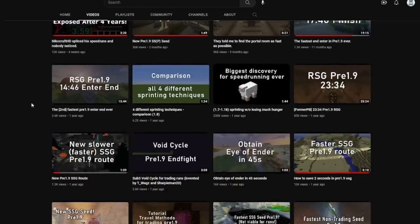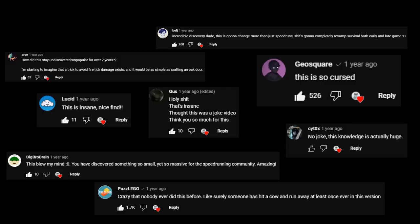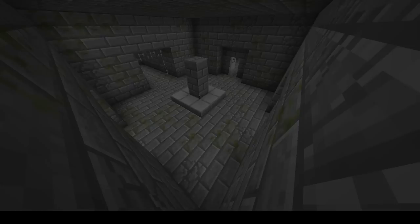Most of you subscribe to my channel because of a previous video, and some of you may have expected more showcases of groundbreaking glitches. Recently I found another interesting glitch which sadly works only in version 1.8. I found a way how you can locate the stronghold with a single slab.